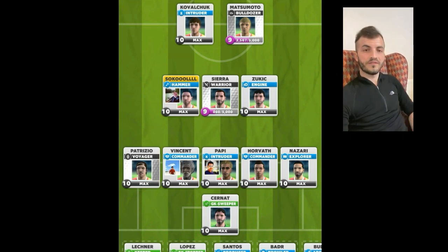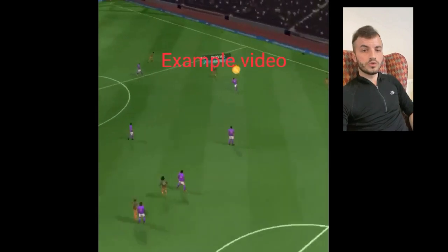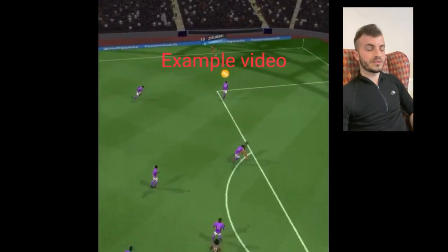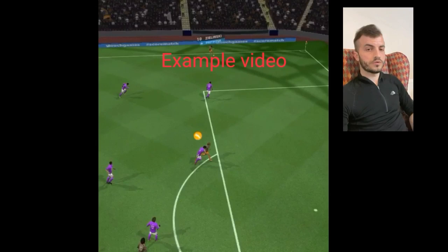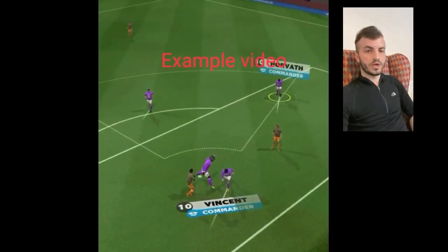One way is to play 5-3-2 with Patrice commander, intruder commander, explorer. You can see in a video how they help each other — two commanders doing 4-2. You can use fast with keeper if you like.